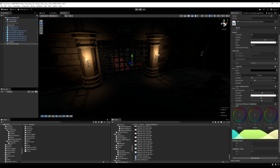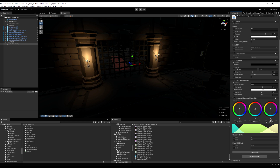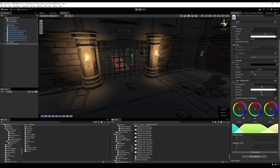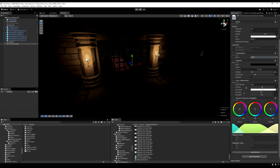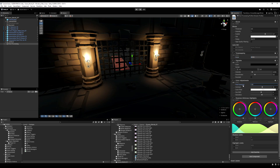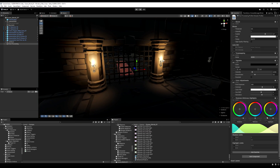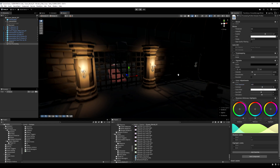Another effect I use frequently is Shadows, Midtones, and Highlights. You can bring in highlights more, or bring them down, and likewise adjust midtones and shadows to make them lighter or darker — it's another passive way to bring up scene brightness. If I combine tone mapping with ACES, crank up midtones, and lift the post-exposure, there's a nice contrast between lighting and darkness while the scene isn't too dark. Then lower bloom a little if the light looks too bright.